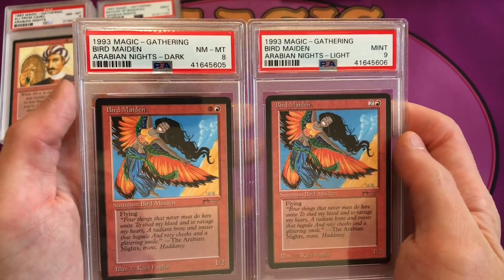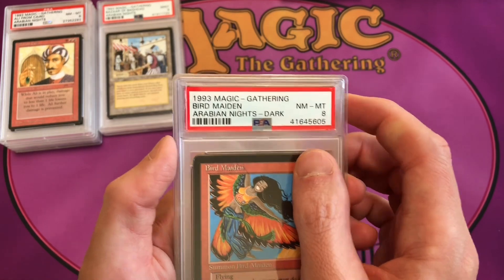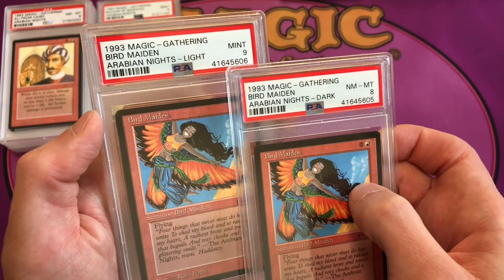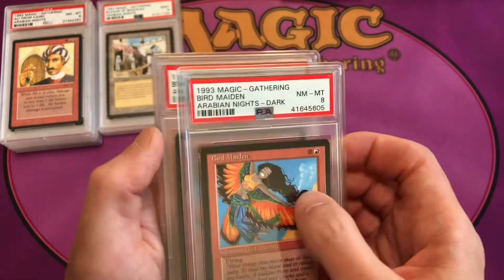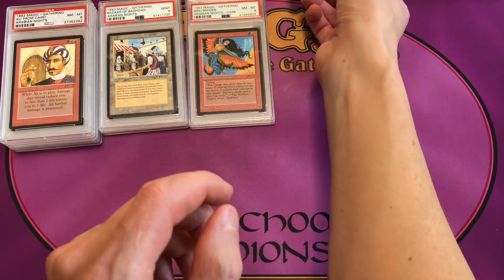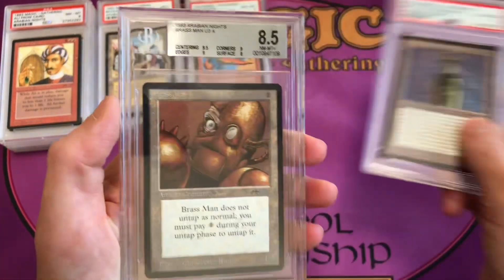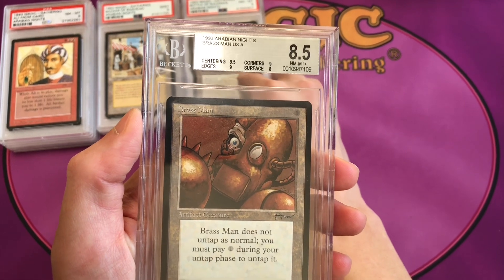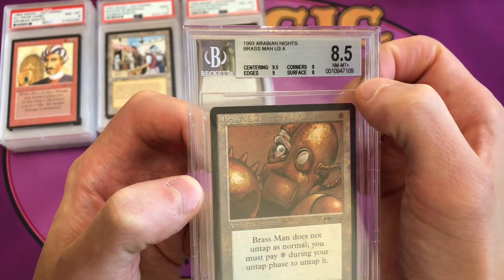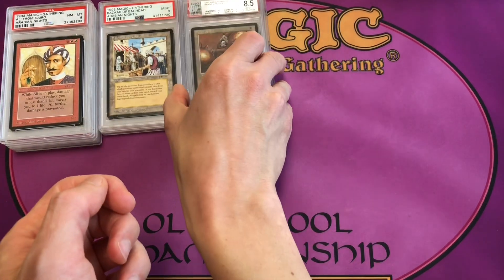In the set registry you're only allowed to put one certificate number per card slot, so it recognizes the 78 cards. If you have two copies in light and dark that aren't the same condition, you can enter the better certification number. Bottle of Suleiman is PSA 8. Brass Man is uncommon 3 — I had a PSA 7 and grabbed a BGS 8.5 to hold the spot while I look for a PSA copy to upgrade.